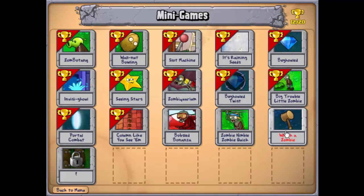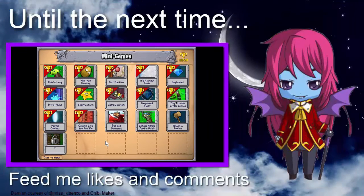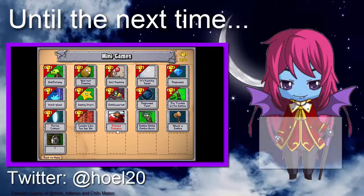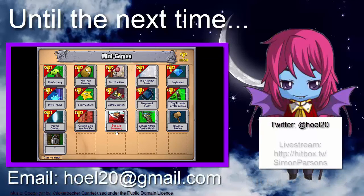Whack a Zombie has opened up — we played that one before on the Hopeathlon broadcast so I'll be playing that one offline when we get to it. Next episode is going to be one of the nastiest, most random games in this minigame series: Bobsled Bonanza. Whether we win or lose is going to be dependent entirely on what they throw at us. So until then, I've been Simon Parsons, this has been Plants vs Zombies — thank you and good night.